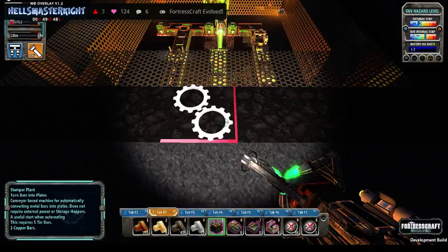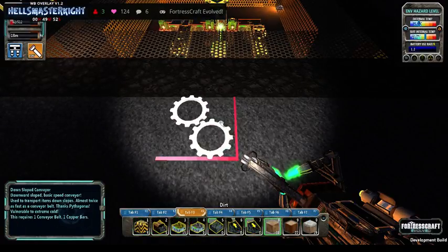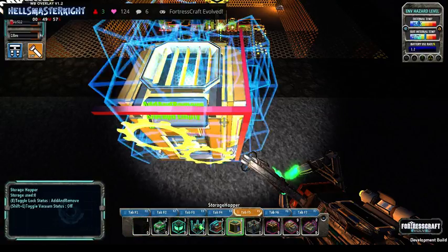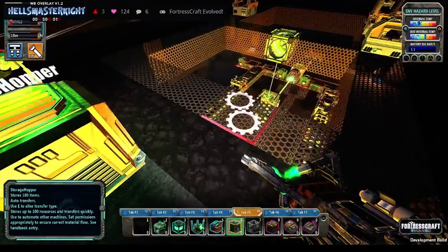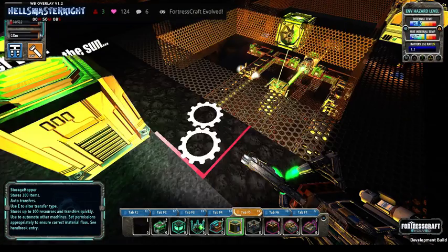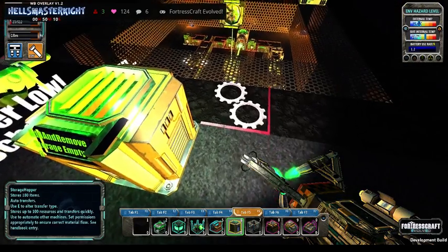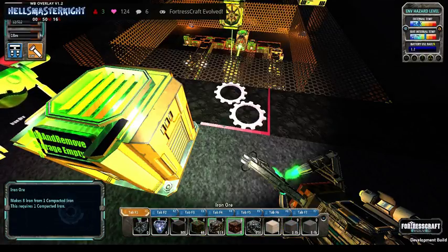That's a bit there, one there — so your hopper needs to be here. Now you don't have to build it this way, but because we're changing all the recipes you're going to need it all automated. This is the basic setup we've found to work. And then we're going to have a look at some conveyor belts.